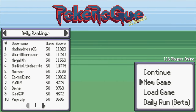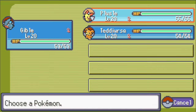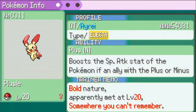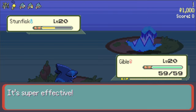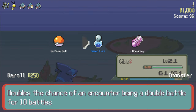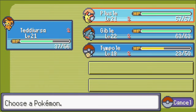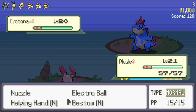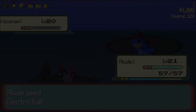Heading back to the main menu, there's a second game mode we haven't tried: the Daily Run. It starts you off with a preset team of three Pokemon with some held items on each of them. Other than the presumed daily reset, the catch is that you can't buy any items on victory and are stuck with whatever the game gives you. I haven't played much of this mode, but it does seem like a very interesting alternative if you don't want to start a potentially endless run.